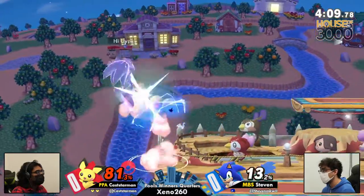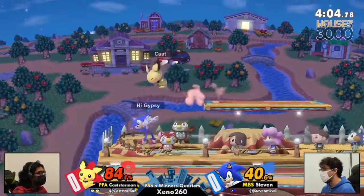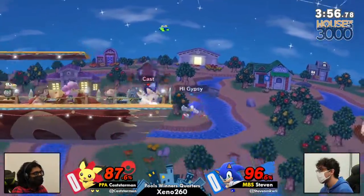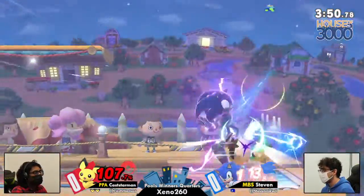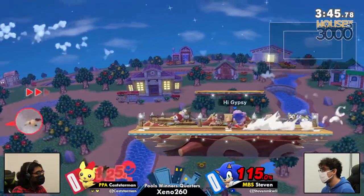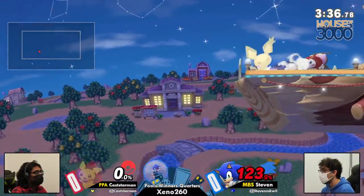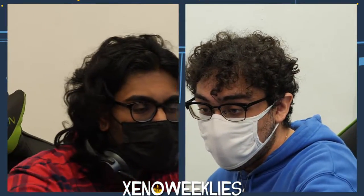Now Steven at a fairly decent disadvantage. Obviously it's Pichu — Pichu's going to be dying to most things pretty soon, but Kastarman has found his footing in this neutral and is just running all over Steven. What an anti-air down smash — that was super smart. The usage of T-Jolt by Kastarman is coming through really nicely right now. Steven gets two-framed by the down smash.